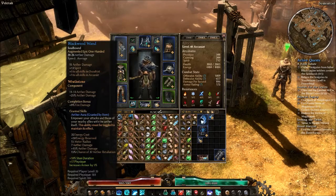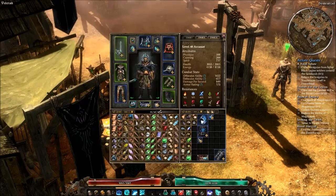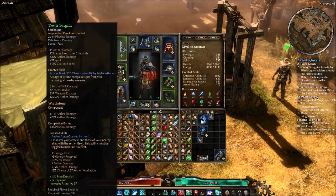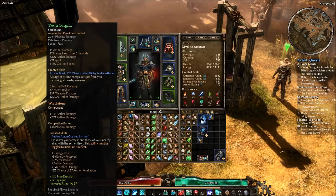The component is going to be a Wrath Stone, and that's the component for both weapons. I tried to shoot for a completion bonus to fire, which I have here, and then this one has physical damage — but I'd shoot for fire damage or vitality damage on the component. The other weapon, which you can get from Devil's Crossing's Faction Quartermaster at Honored level, is Devil's Bargain.